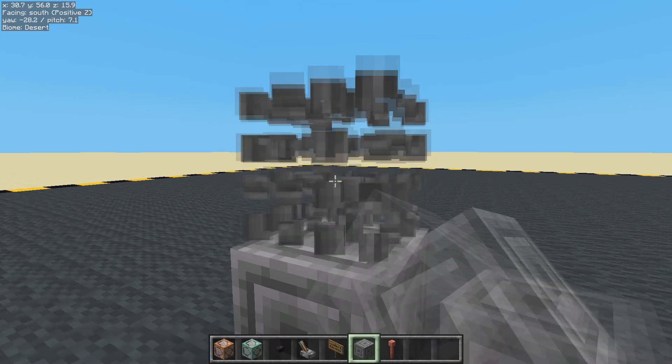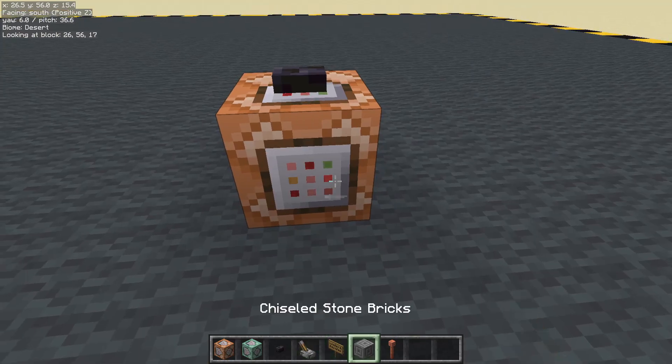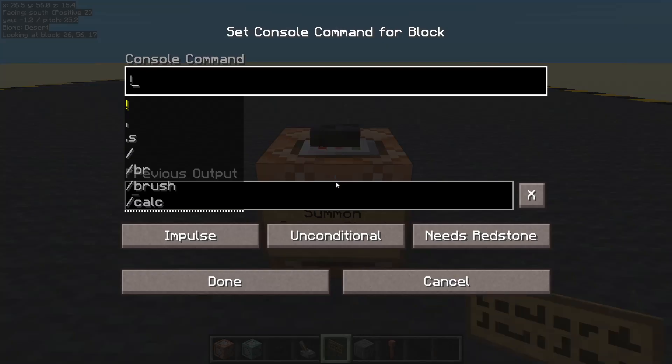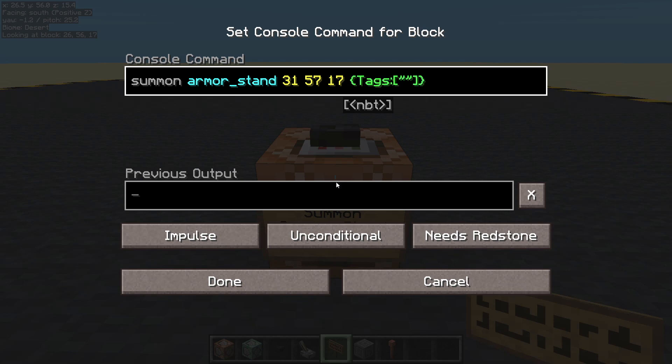Let's get those coordinates. Let's get a block down. Button on top. Sign. Summon Armistand. Summon an Armistand at the coordinates we copied. Let's give it some stuff — some tags. Only one tag. I'm going to call it Beam Origin.